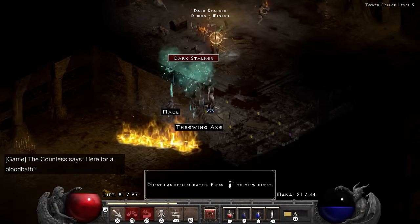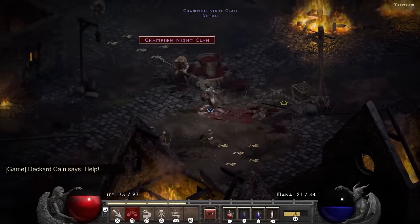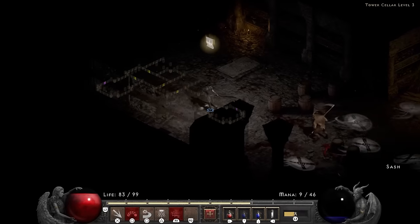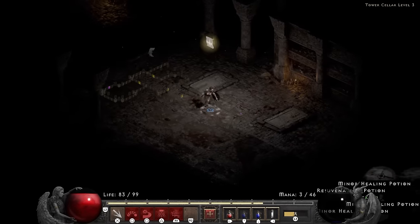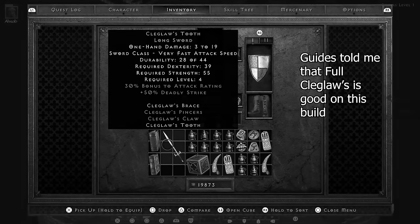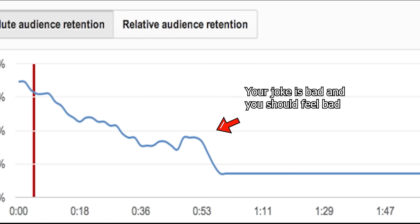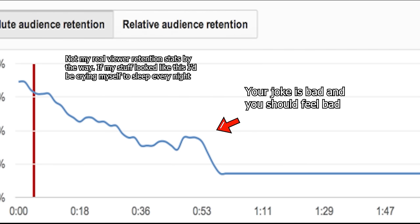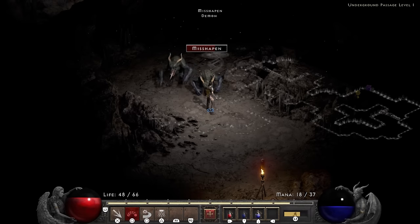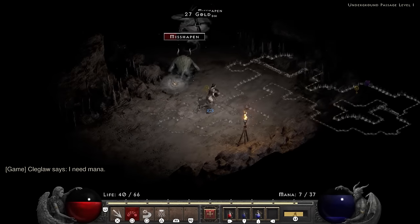I do have to talk about my choice for the build a bit. See those giant spinning discs on screen? Those are blade sentinels, because we are doing this with a blade sin. I made a joke in one of my blade sin videos about the Claygloss set being good for a blade sin, and people hated that joke so much it had one of the worst viewer drop-offs I have ever seen on the channel.